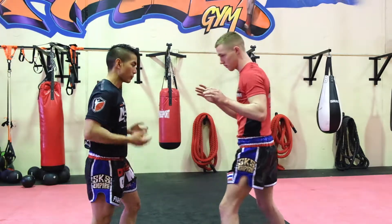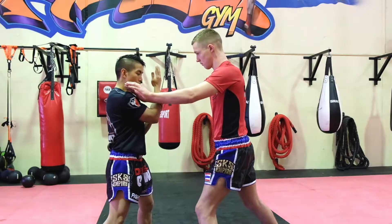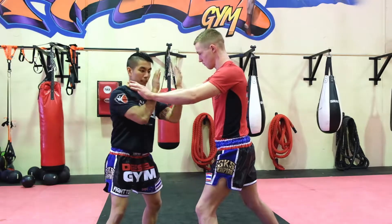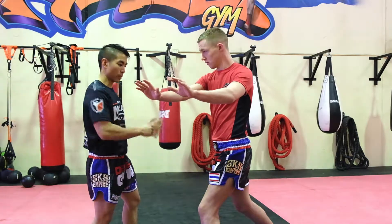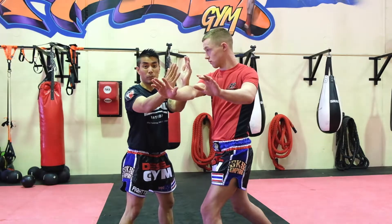As the push comes, I'm going to turn my body, step to the side, and use my forearm instead of my hand because it's a wider surface area — that's the way. If I use my hands or drop them like this, I might miss. But if I'm like this, straight, I'll be able to deflect the push and get out of the way.